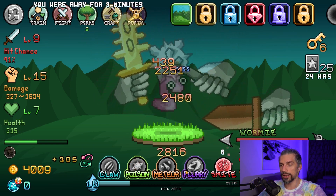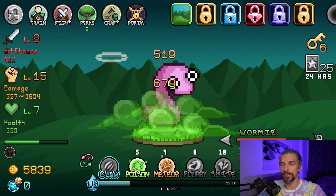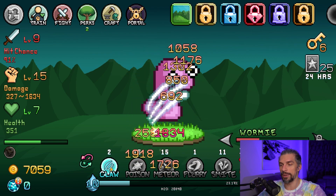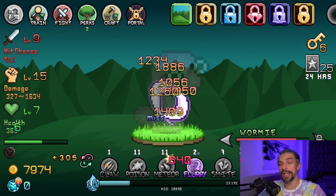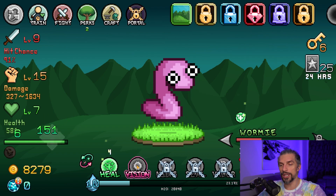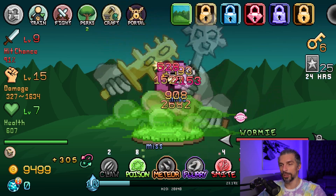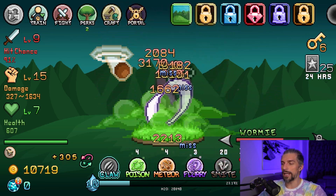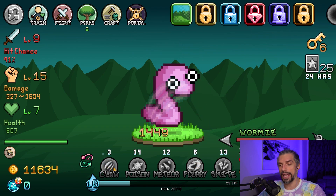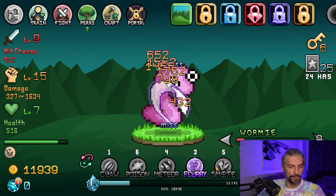Smite works nicely together with flurry, poison, and claw — it allows you to take out enemies faster. Use meteor separately since it usually one-shots enemies. If it doesn't, you can use all skills at the same time for crazy resource gains. The avision skill here gives critical chance, so use that together with smite and poison — all the skills together will just mess up the enemy. This increases your killing ratio, letting you advance to the next tier of enemies and greatly boosting your gold gain.